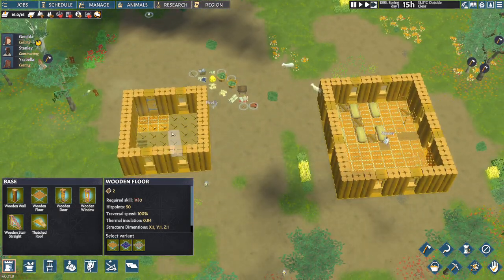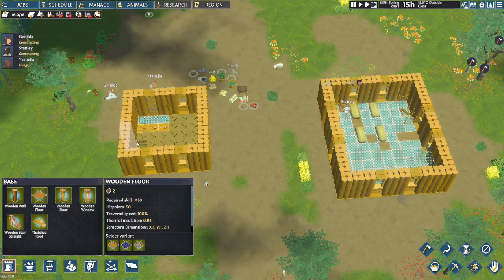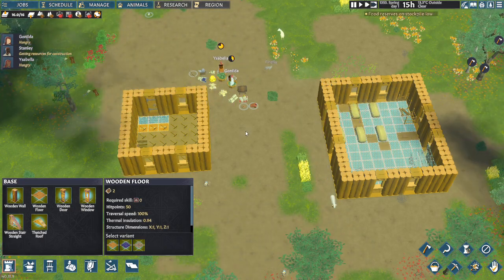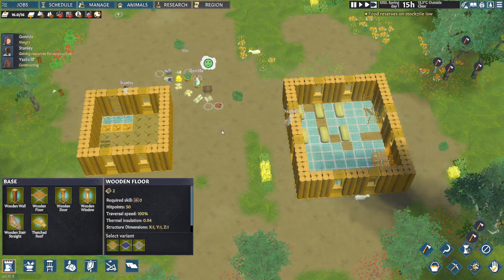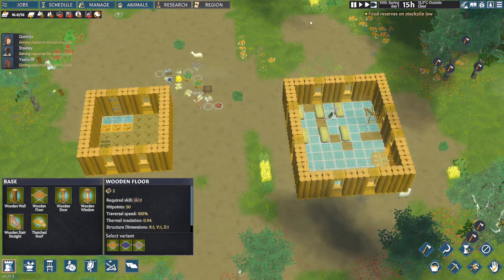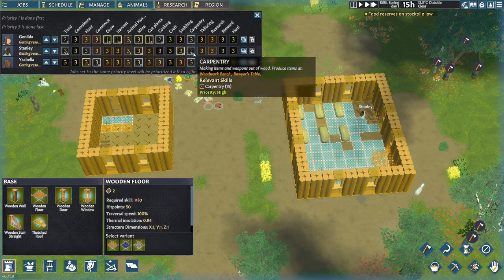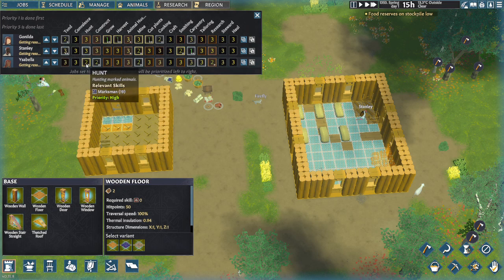Switch to your building and lay wooden floor across the area — that will allow them to dig out more of the basement beneath. Go to Jobs: anything that has two stars, set it to priority one, because settlers get triple experience points for priority-one tasks. A one-star task gives one-and-a-half times experience. Set two-star skills to priority one and one-star skills to priority two.